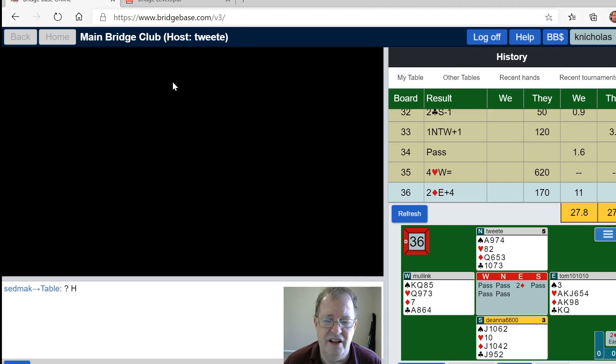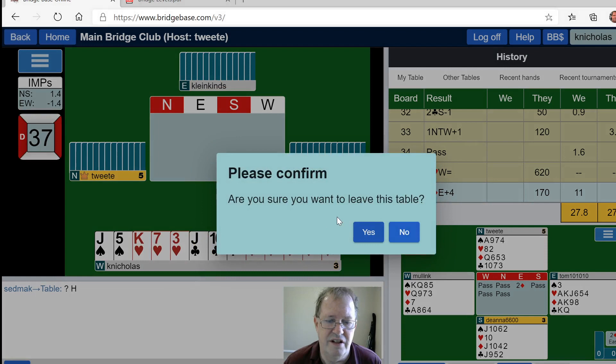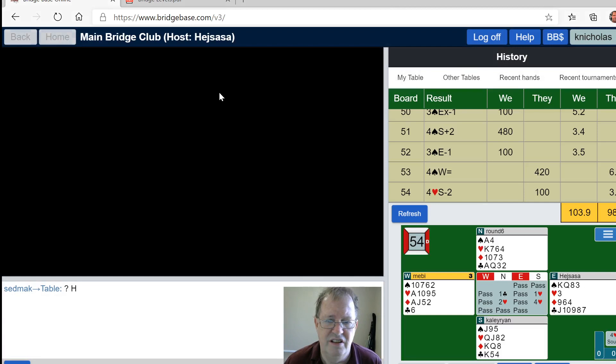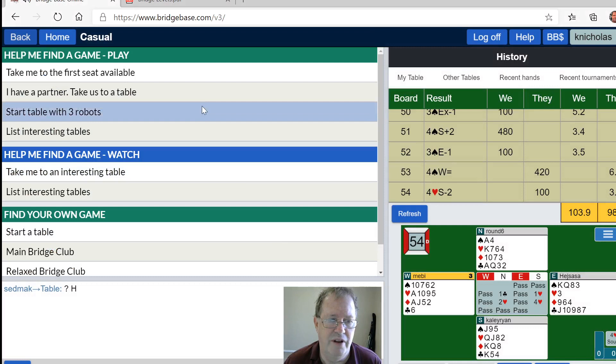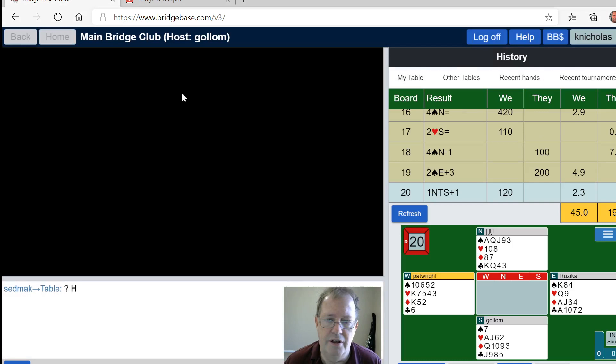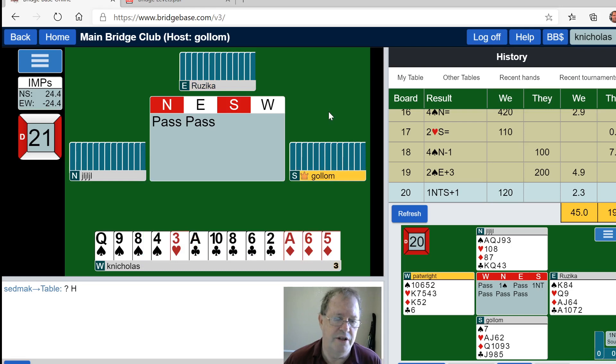We're going to go find ourselves another table. Netherlands — good players, not necessarily big on Standard American Yellow Card. We just can't find American players today. Back to round six. Smarty Julie from Wales — definitely not Standard American Yellow Card. Peggy from the USA — let's see how Peggy does. I've got 10 high card points.